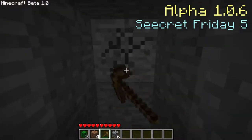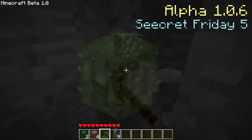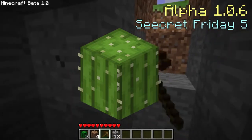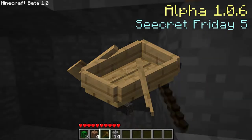The next version added snowballs and a snow block as an addition to this fourth Secret Friday update. Alpha version 1.0.6 was the fifth Secret Friday update, and this time Notch added cacti — yes, that is the plural form of cactus — that would damage the player when they touched it. Large trees are now back, and there are now boats that you can ride in, even on land.